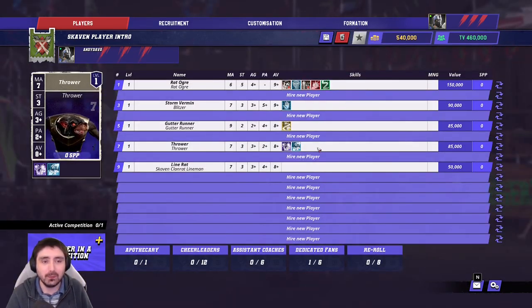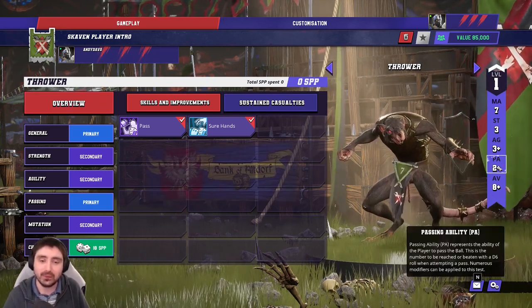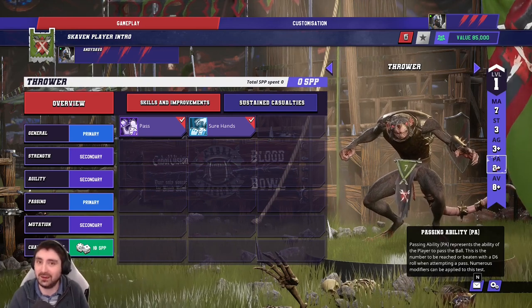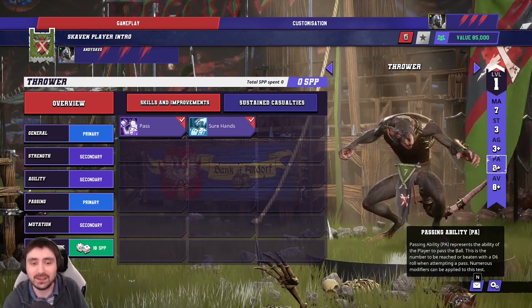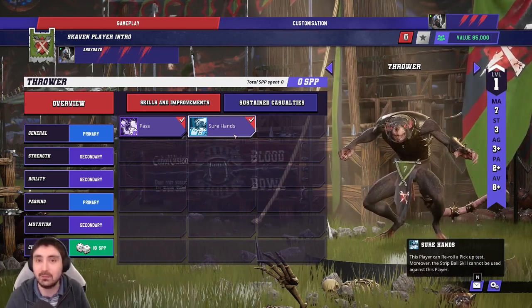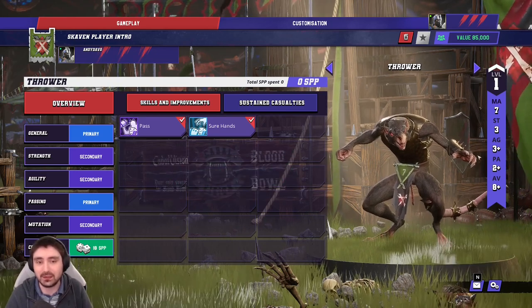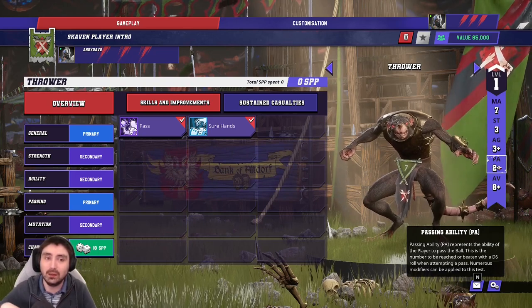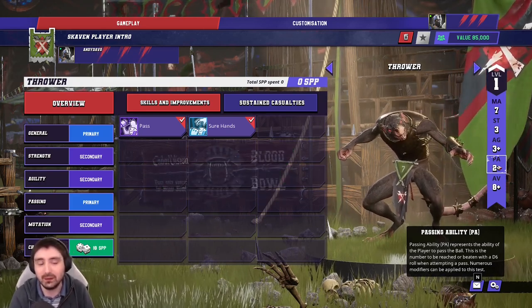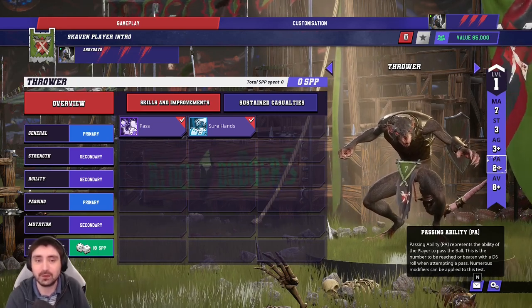Next, the Thrower — considerably changed since Blood Bowl 2. If you're coming from BB2, the first thing to notice is the passing stat: this Thrower now passes better than any Dark Elf, whereas in BB2 he passed worse. He went to throwing school over the holidays. Unfortunately he's still agility three-plus, so picking the ball up is always a bit of an adventure even with Sure Hands. He has the Pass skill which synergizes really well with the two-plus passing stat.